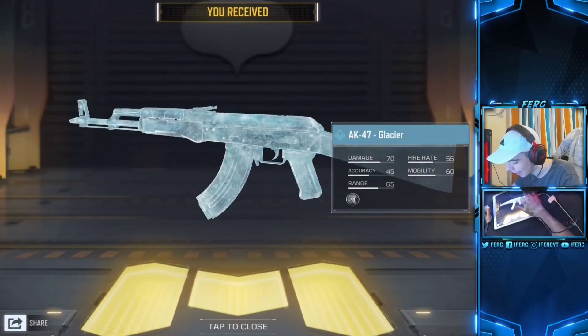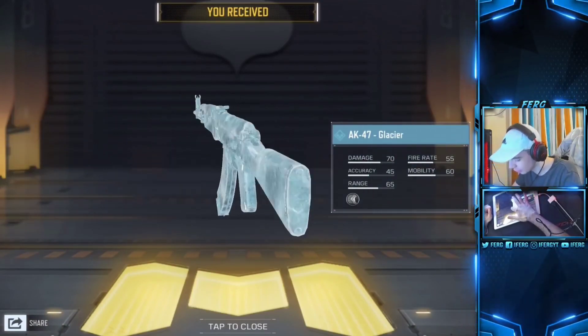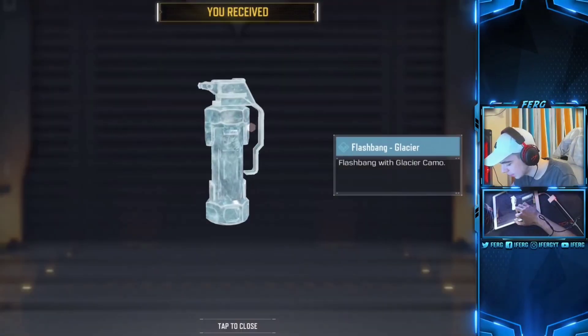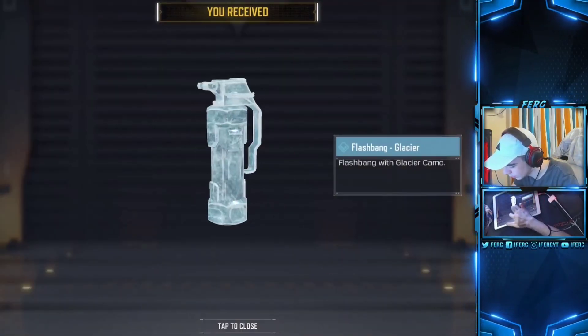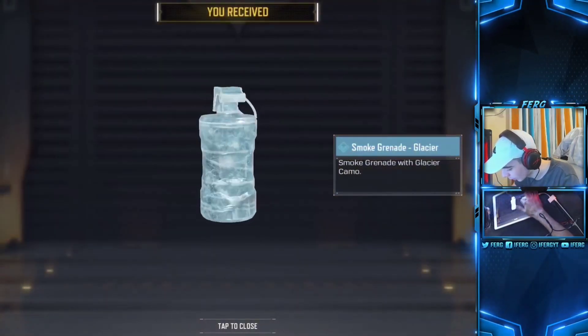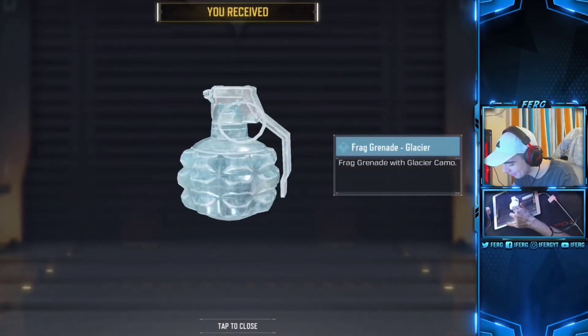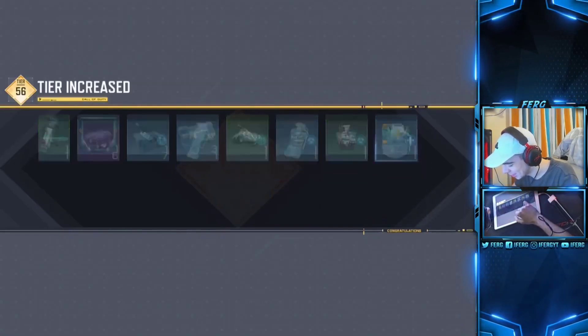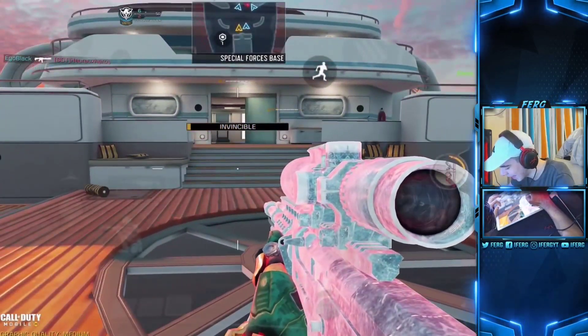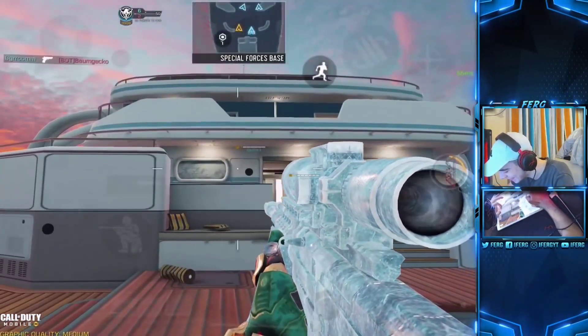I just want to show you guys this brand new gun skin because I think it's gonna look super good. It's an iced AK, and there's actually a Glacier version of the stun grenade already, plus a flashbang version and a smoke version too — that's actually kind of cool. And there's another frag version, so it looks like there's a ton of Glacier skins. We'll see.